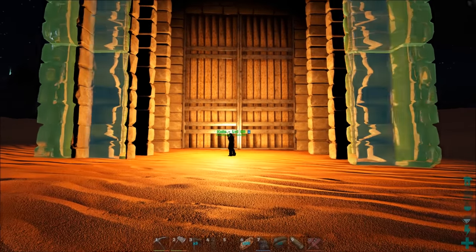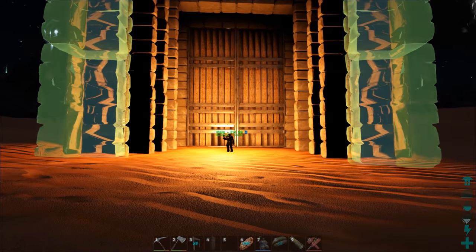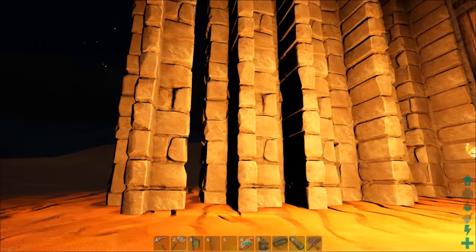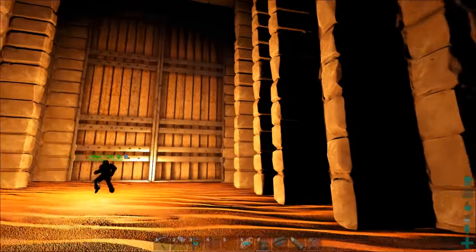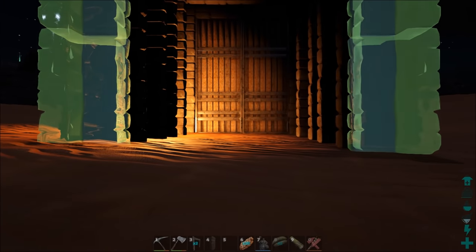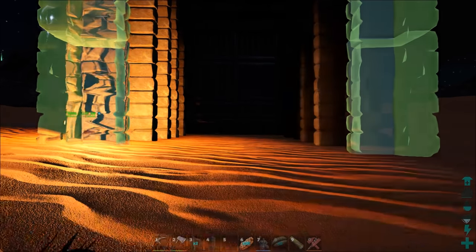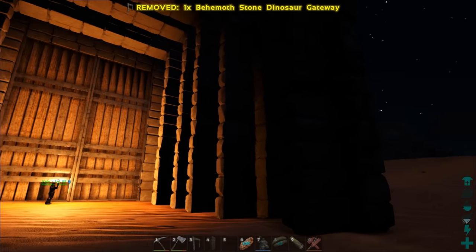Why not just make a wall of Behemoth gates and finish the story? You can shoot through the sides. The first gate you can pass through, and the second one. The third one you cannot. But only us — not a Wyvern. I think a Wyvern can pass through this.